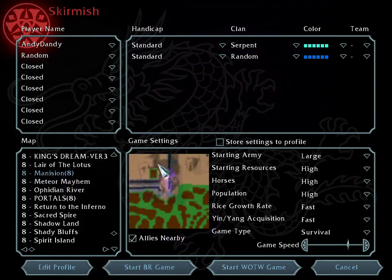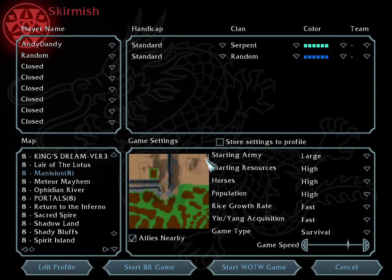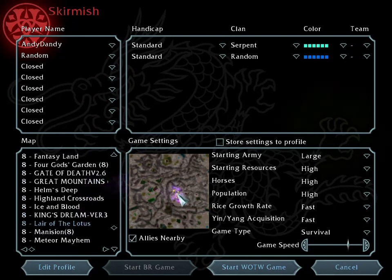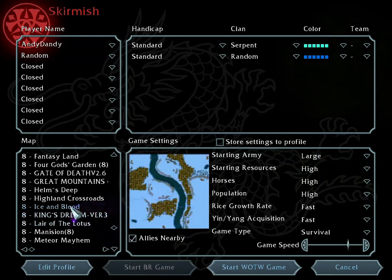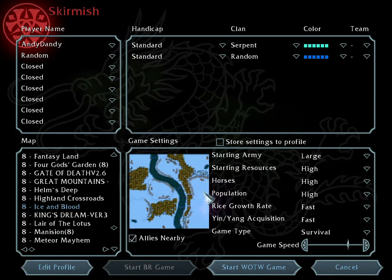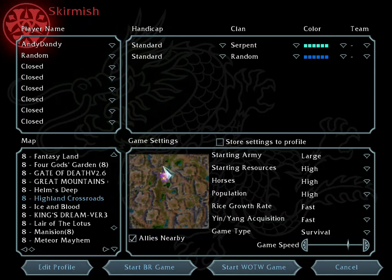I recommend using the Wolf clan here because this is the only water source. Lotus is another expansive map — it's stressful but fun. You can actually build an empire especially if you're using the Lotus clan. I haven't used this one yet but it looks fun. I need to be elevated and well protected, so maybe this one so I can control the crowd coming in.